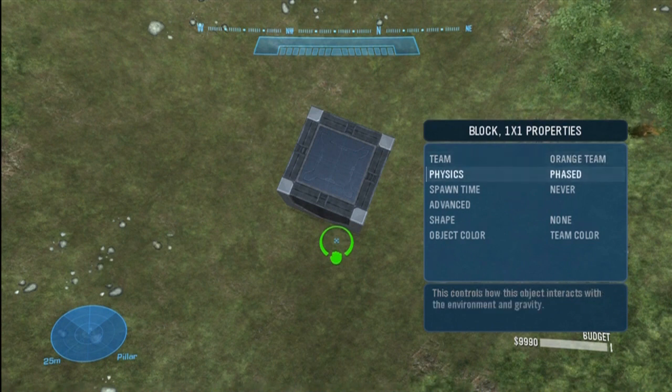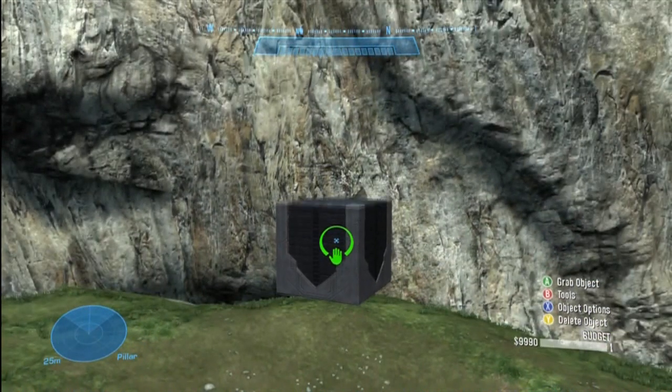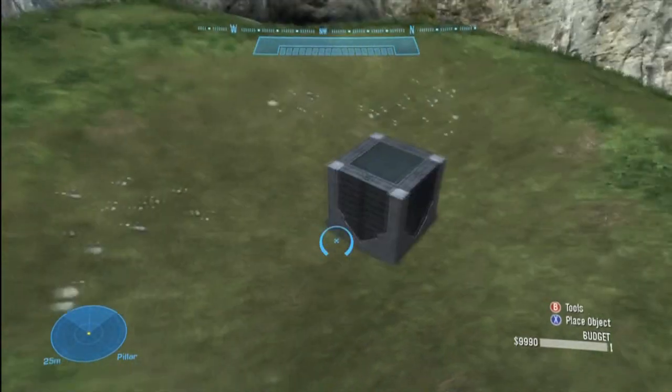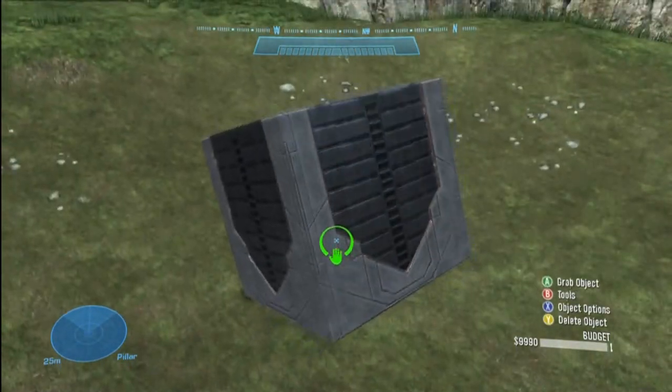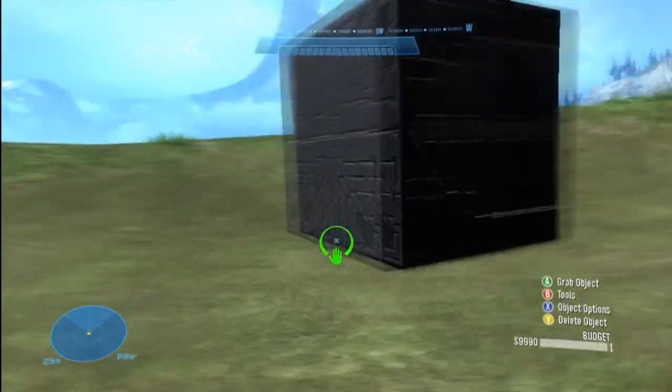There are three different types of physics: Normal, Fixed, and Phased. Starting with Normal — when I pick up the block and let go, it falls, there's gravity, and it lands. It can roll and teeter-totter, but when it lands in its place, it stays there.